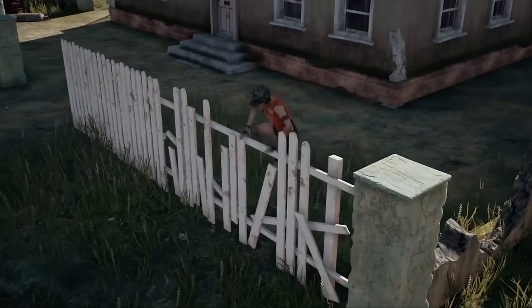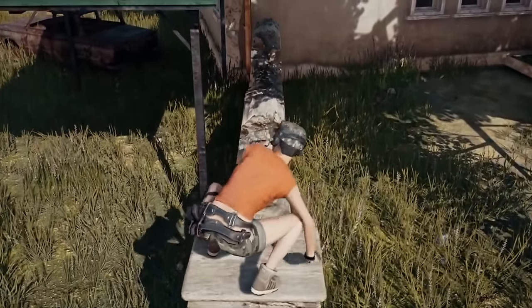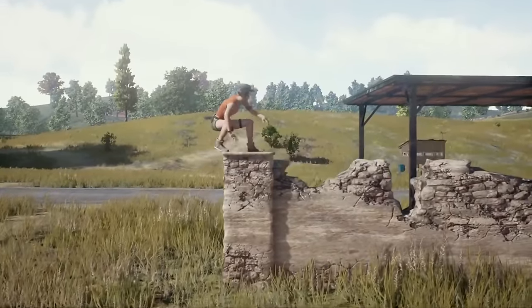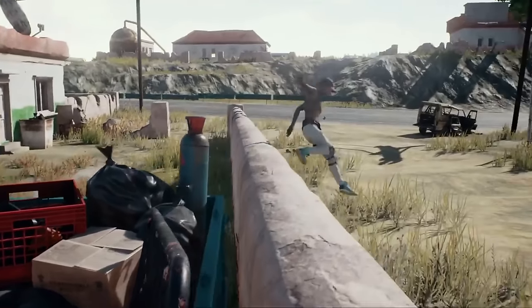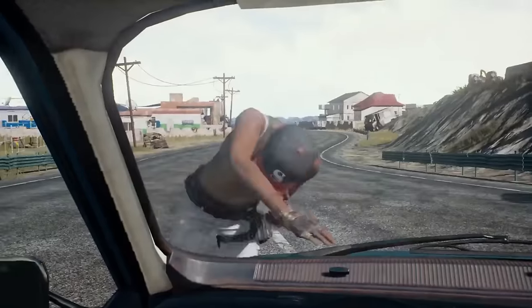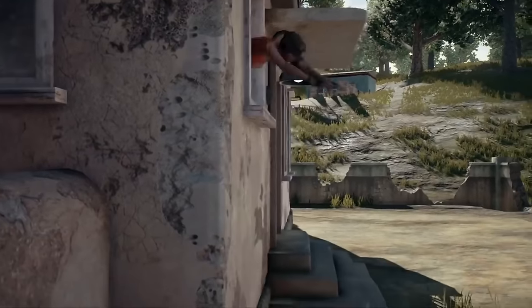One of the things I love most about this game is that the developers are sharing so much information on what they're working on. It's absolutely amazing — I'm sure you feel the exact same way. Things like jumping over obstacles, and you'll even be able to jump through a window in a later patch, which is cool. But for now, since we can't do that yet, I'm going to show you a few in-game tips and tricks — how to crouch jump, or jumping into water. Let's get to it.